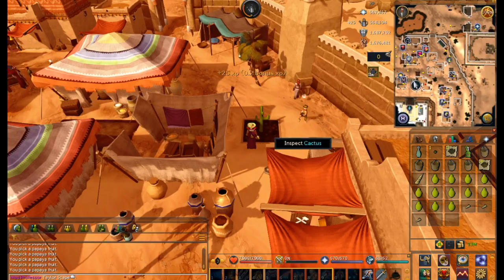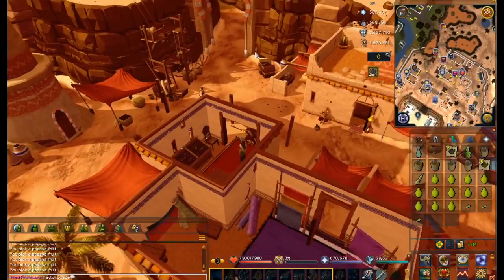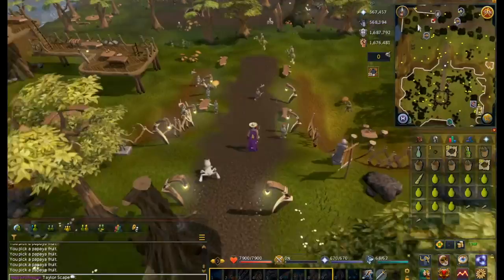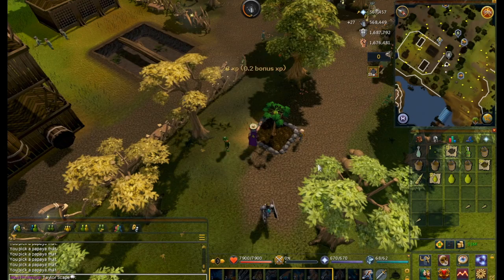Then we'll head northwest to the glider and we'll go to the gnome tree. It's really personal preference how you want to get here, but basically we want to get to the fruit tree patch that's outside of the gnome tree. Once you collect these papayas, we'll be all done with the farming run.